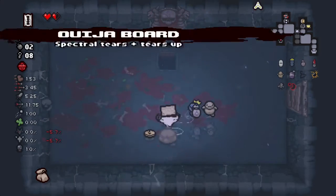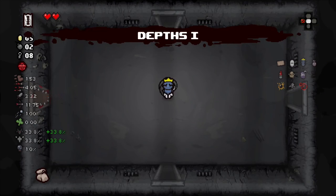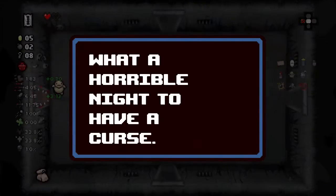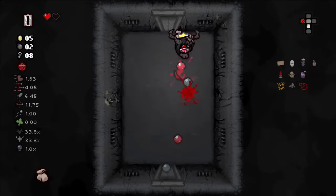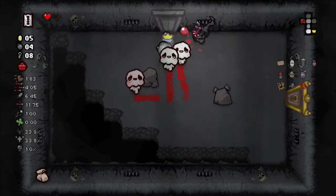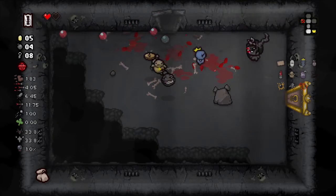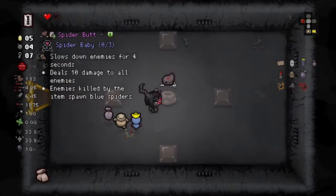Look at that - got Ouija Board, nice tears up. Tears are at four, damage at... hey man. Let's go inside this curse room - I know it's gonna hurt us but we need something. We get nothing. Nice damage, nice tear rate - can we make something out of this? Probably. But without any form of survivability or more HP it could be a tough fight, especially against the Beast. Spider Butt - I'm gonna grab it.